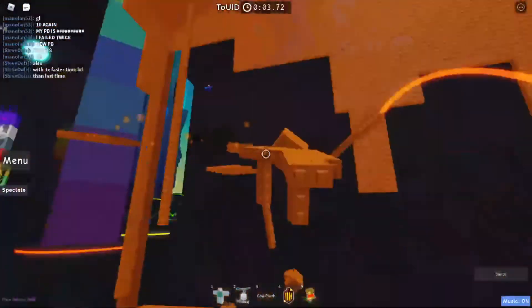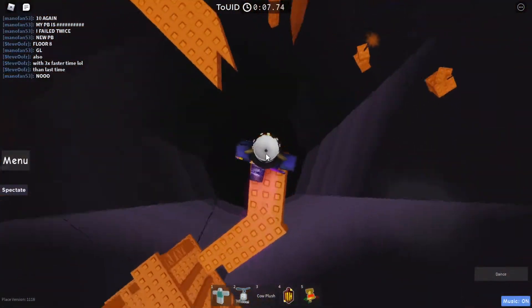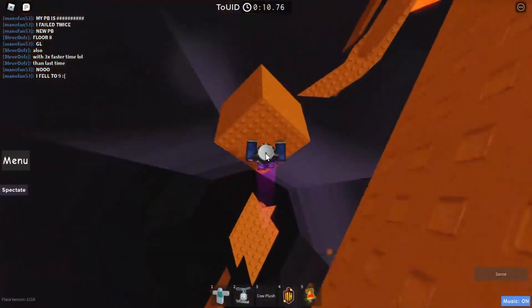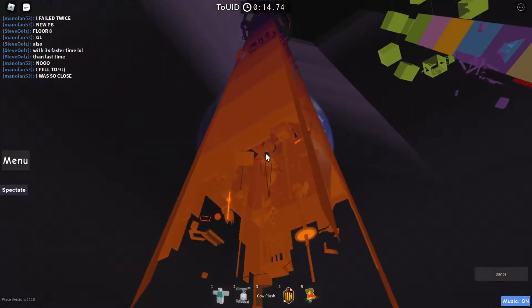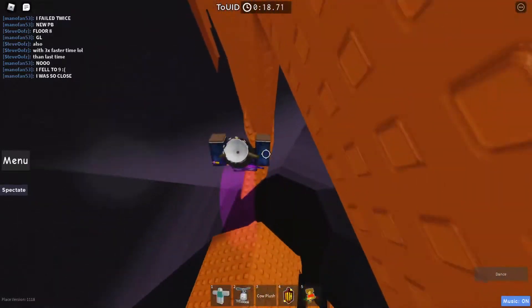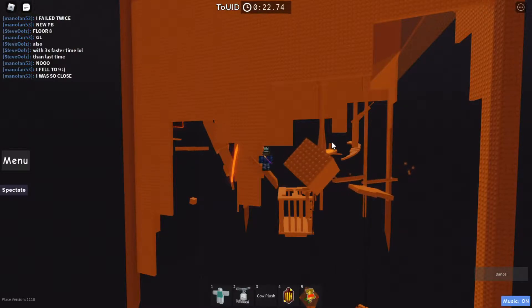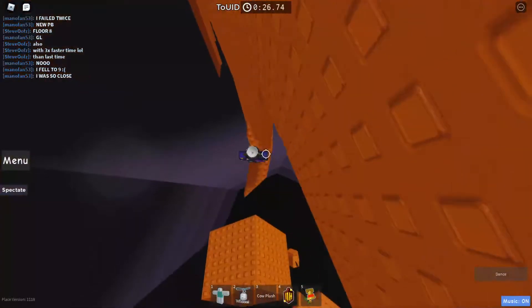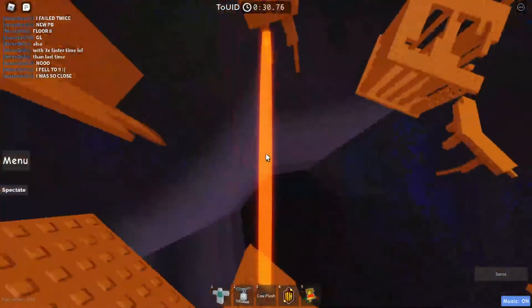You will lag a significant amount once you enter this tower, and I'm not joking. Basically, the gimmick of this tower looks upside down. The gravity is weird — this is a swinging platform and it moves up instead of drooping downwards. Same thing with this tightrope: it droops upwards, not downwards.